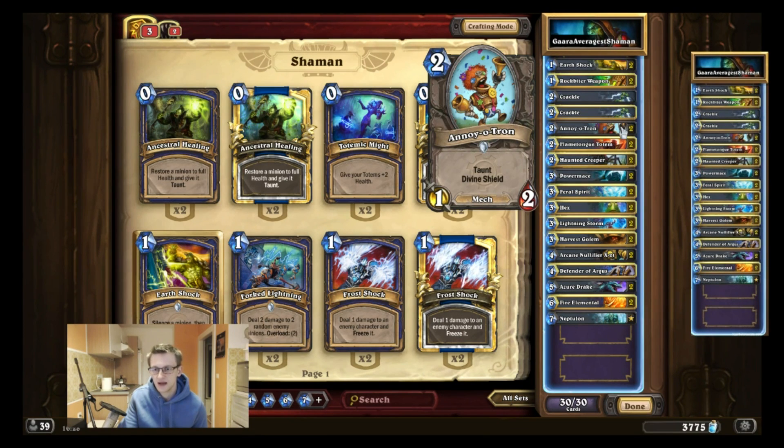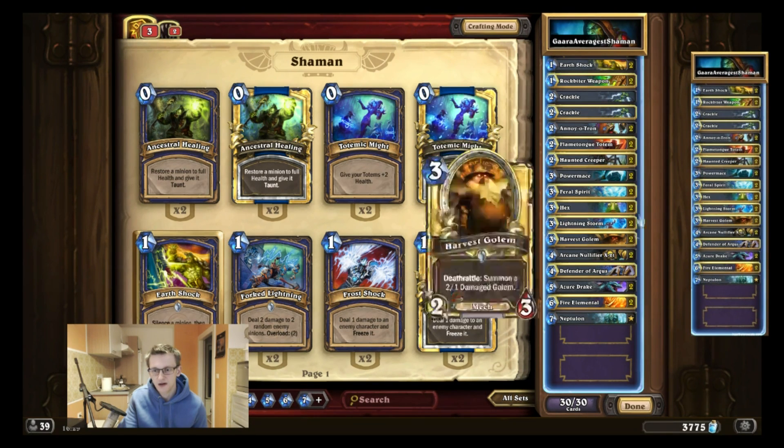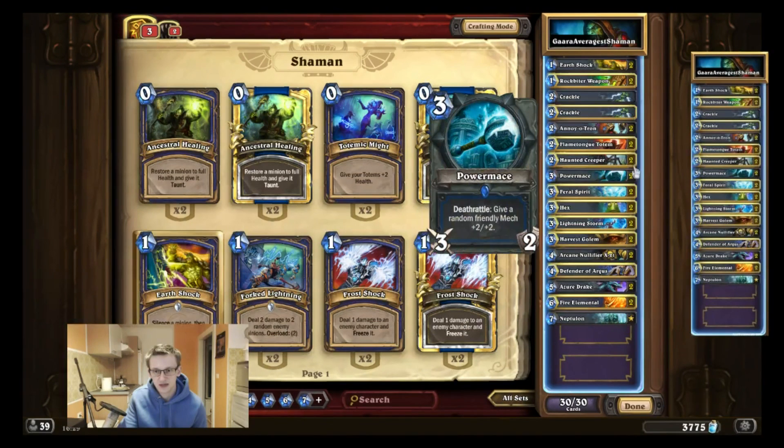Annoy-o-Tron is very annoying for your opponent to deal with. If they have weapons they have to attack the Divine Shield very often, and if they have no bot it's very annoying. It also has very nice synergy with Flametongue Totem or Argus, and it's a mech so it has synergy with the Power Mace as well.